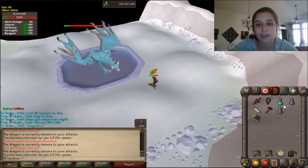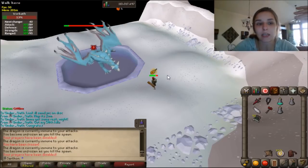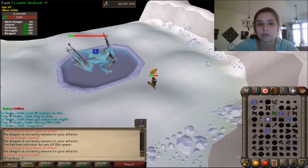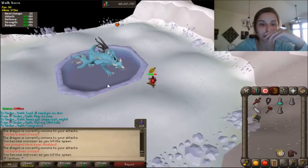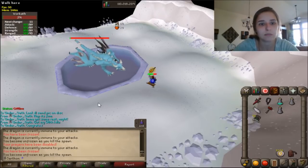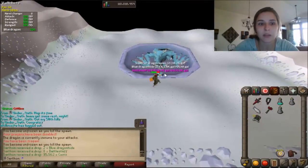Switching to diamond bolts now. This is a really unclean kill actually, but it shows you that a lot of this is mechanic-driven — try not to eat until you actually really need to. This is a good phase to eat too if you have time because you can't attack the dragon anyway. I'm hoping I can get the kill — I'm kind of in a weird situation where I have no food but I'm close. If I didn't mess up I probably would have been just fine.